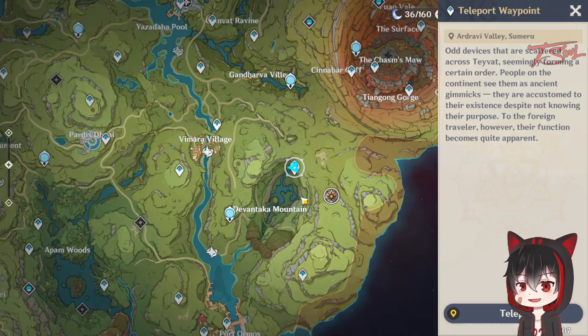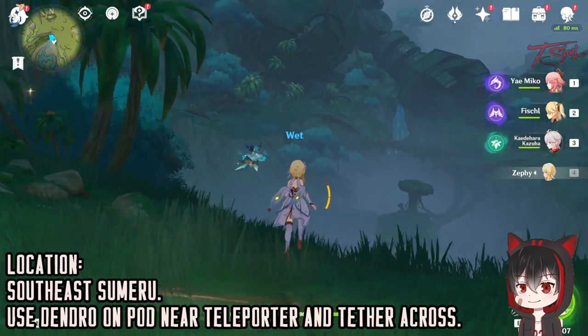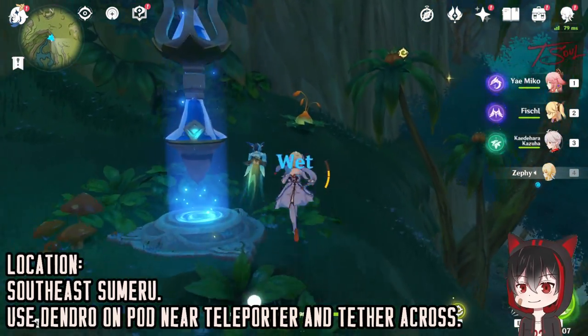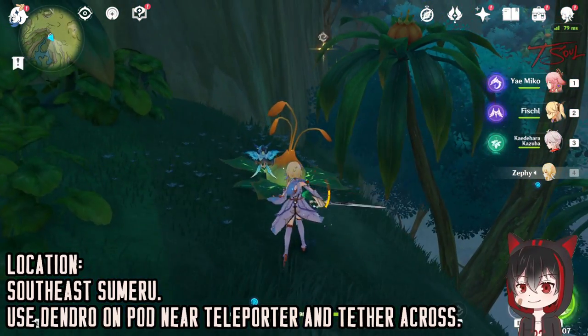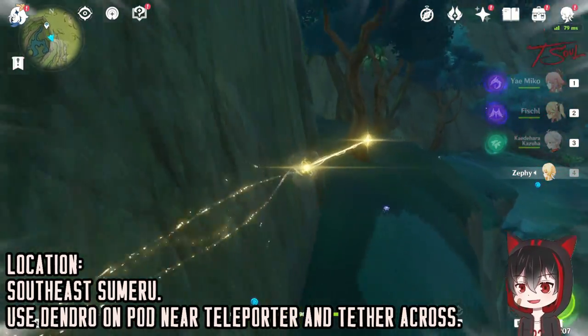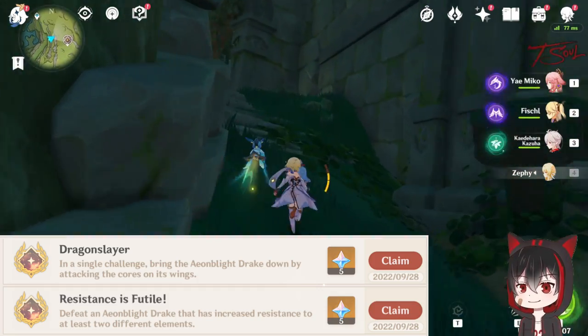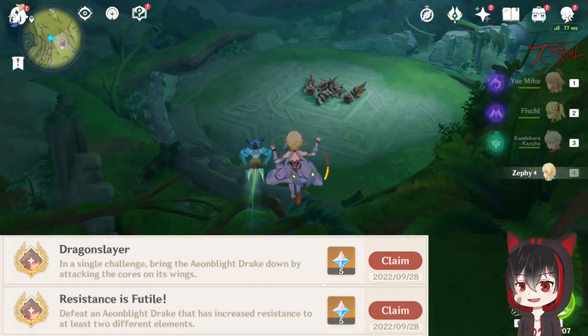The boss is in South East Sumeru. Start off by going to the teleporter closest to it and bring a Dendro character. Hit this little Dendro pod with Dendro to activate some tether points, and take those across the cliff. This will lead you to the entrance of a little cave or ruin area, and that's where the boss is located.